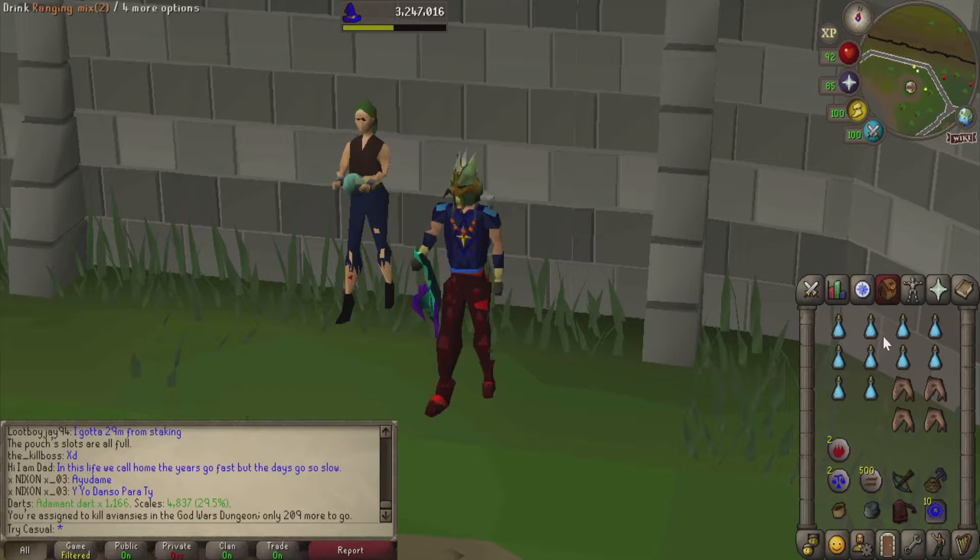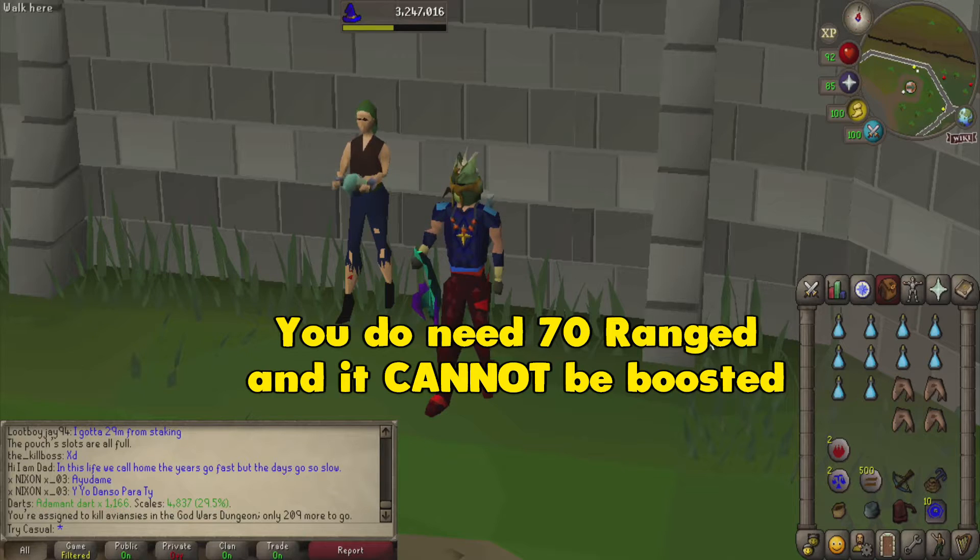We're going to start off with Ranging Mixes instead of Ranging Potions. I'm opting to not camp prayer on this, so I need every little bit of healing I can get, and these mixes are going to help out instead of just boosting my stats with a regular Ranging Potion. I'm also going to bring four Sharks for emergency situations or if my health drops a little bit too low. While we're down in the God Wars Dungeon, to get to the spot with the most Avanzies, we're going to bring a Crossbow and a Grapple Hook. I believe you need 70 range to use the grapple down there — I'll double check that and correct it if it's wrong.